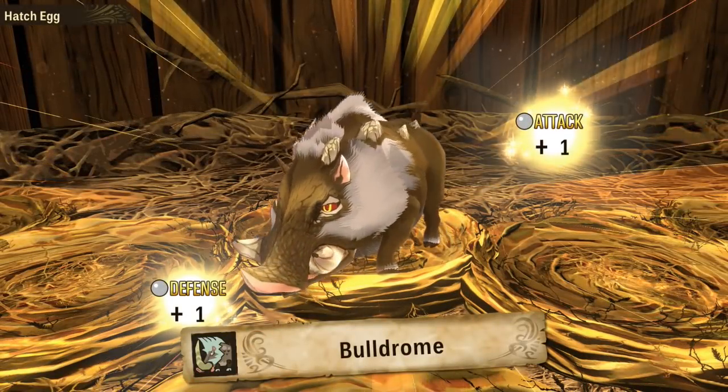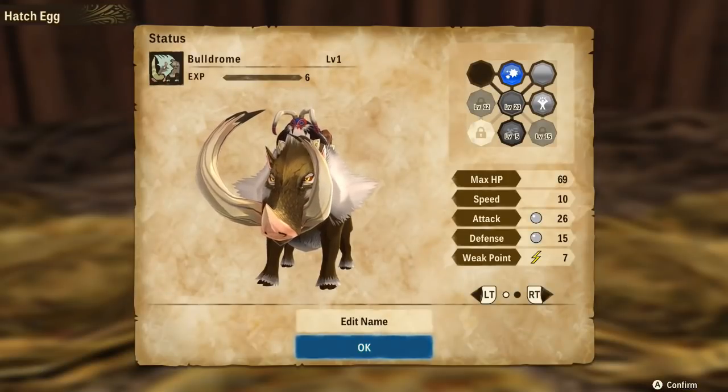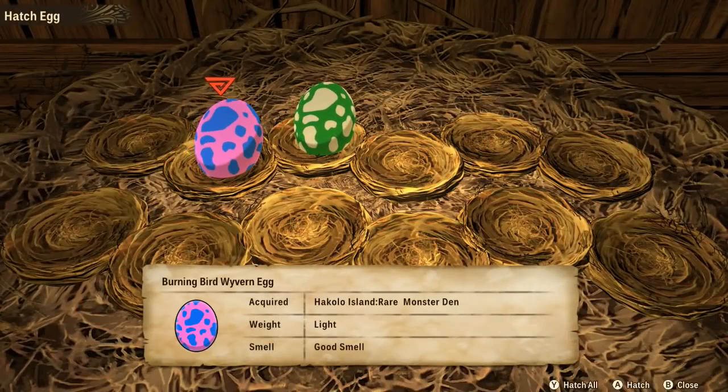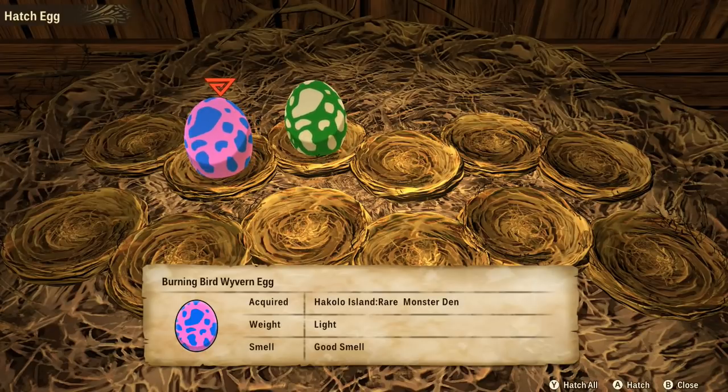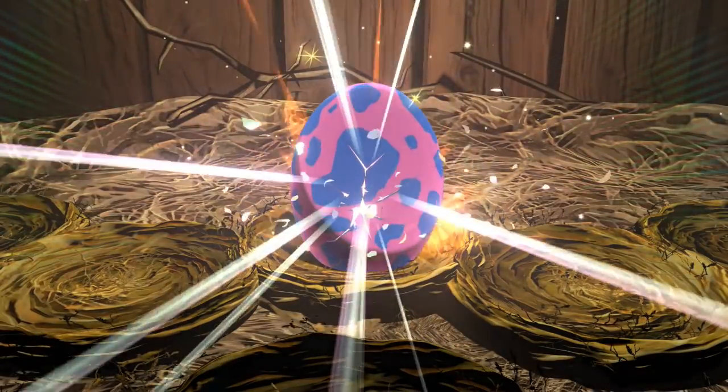Hello little one - I think you have a rare gene I might be able to use in the future. It's another bulldrome! We're ending up with a whole bunch of those guys, so we'll go ahead and leave him to the side. He might be able to use his genes in the future to help out with Lancelot being able to learn something new. And then, what's inside this one?